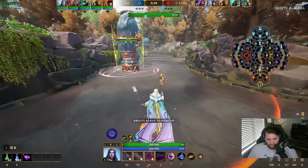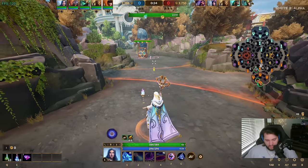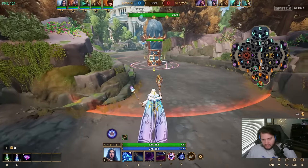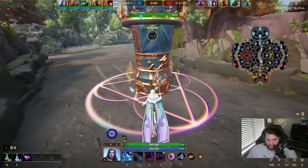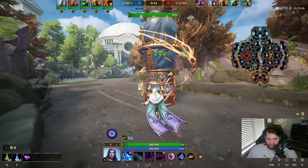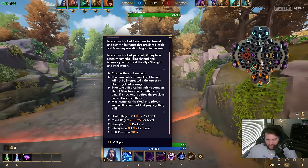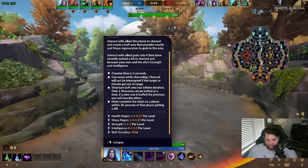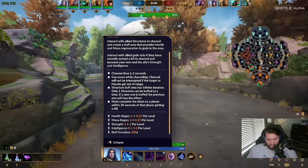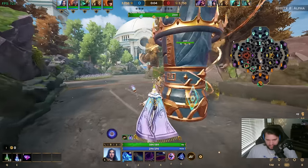I'm gonna start my one, so I should go over her abilities. First things first is her passive - you can basically buff up a tower. So now this tower is buffed and it's giving me HP regen and mana regen.